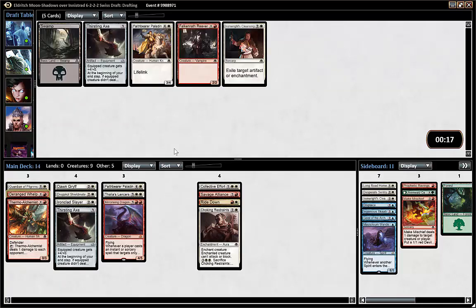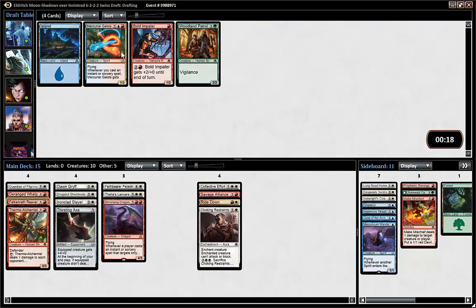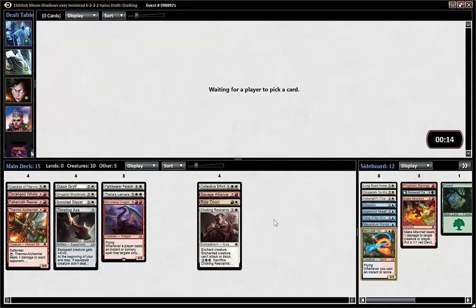Deranged Whelp — very good two-drop. Aggressive Menace — I like it. We could even potentially play a Falkenrath Reaver now that we're wielding the Axe, because if we're going very aggro it's good. I might cut a Mercurial Geist.